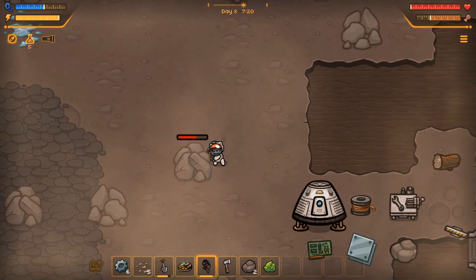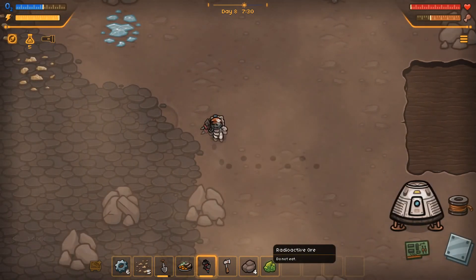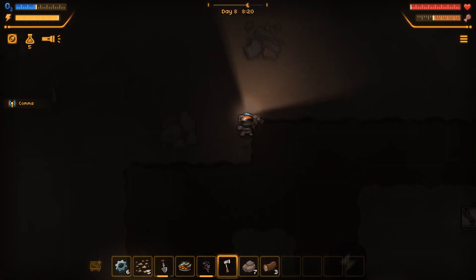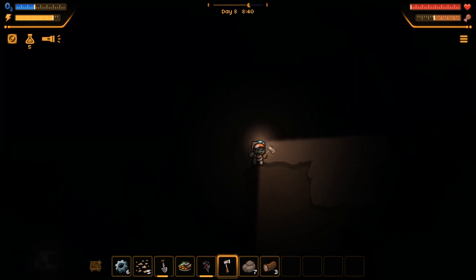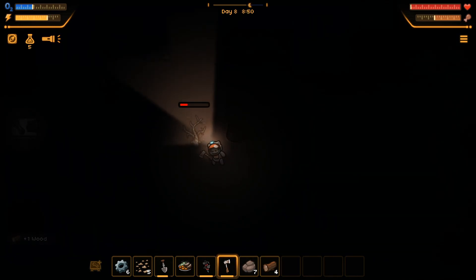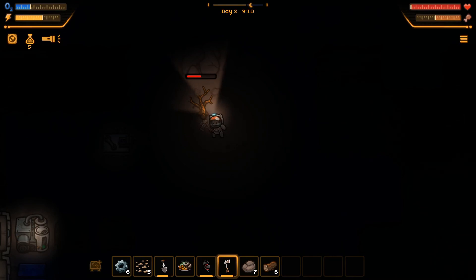Oh, and I've got radioactive ore as well. Do I want that? Should I? Put it away. Do not eat. Oh, it won't let me anyway. I tried. I just need to go chop down a tree, which I now will not be able to find in the dark. There we go, a couple more of them. Oh, should I cut down the whole tree?